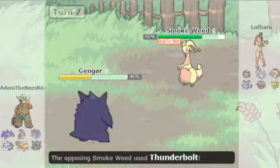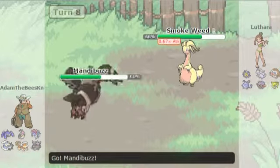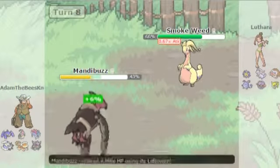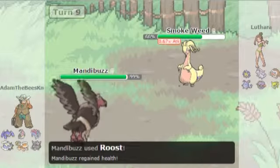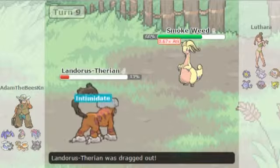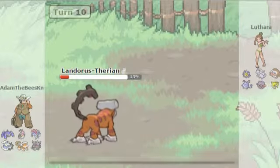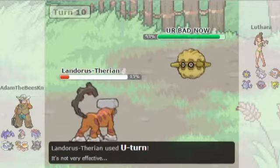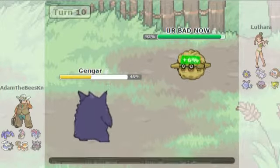Gengar comes out but doesn't do anything, and he just Thunderbolts. This Goodra has become a problem to handle. I go back into Mandibuzz and take the Fire Blast - he predicted Metagross to come out. I Roost off all the damage so Mandibuzz is back to decent health. He keeps Dragon Tailing me, so Dragon Tail probably won't kill Landorus. He switches into Forretress to wall my Landorus, so I go for U-Turn, predict the switch, and go back into Gengar with HP Fire.